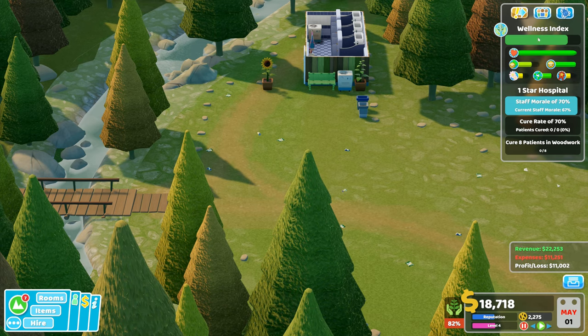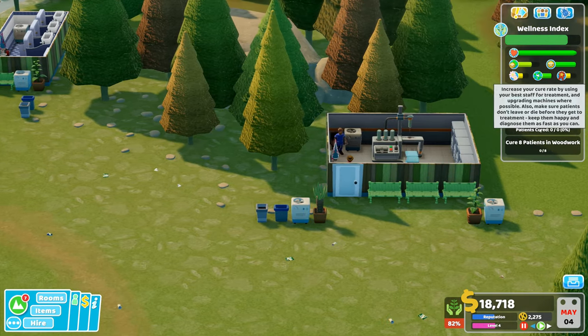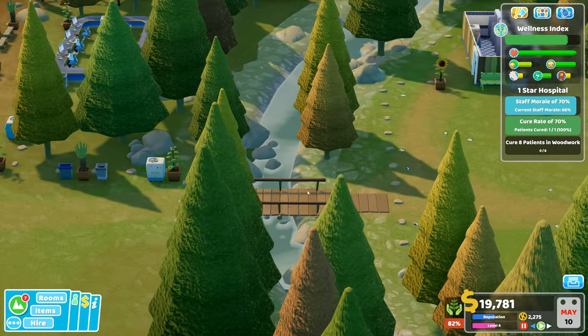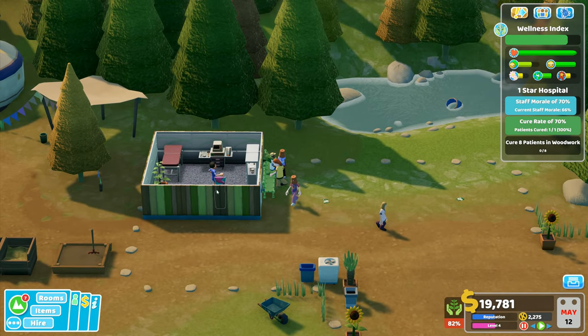Right, wellness index — this has changed. Cure rate is looking good. Staff happiness is looking pretty good. Reputation is not so great — staff morale is currently 67%, it needs to go higher. Cure rate of 70% — cure patients cured — cure eight patients in Woodwork. We've had a cure there. So you only get 850 dollars for a cure, which isn't the best. Okay, so I've now got someone trained in diagnostics — excellent, both now working in the right places.